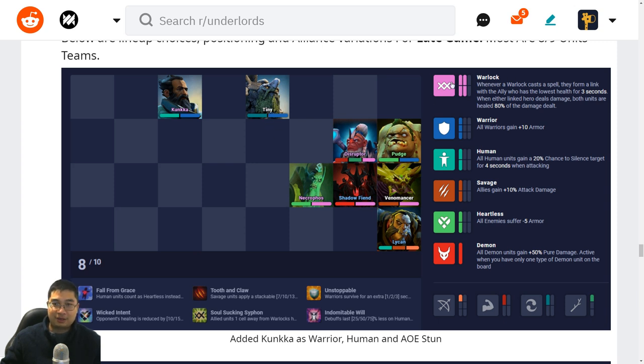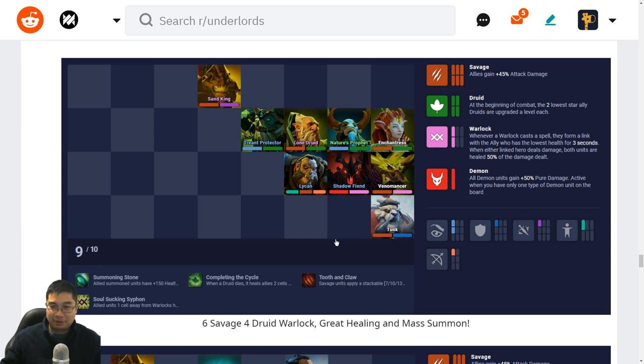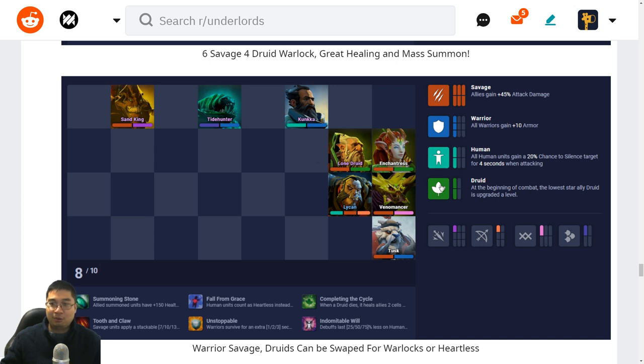Lycan is here because he is also a Savage, but can be replaced. Turning Humans into Heartless with Fall from Grace can also work here. When we do find Tooth and Claw, we can go with six Savages and Druids with the Druid item. If we don't have the Druid item, we can replace Treant Protector and Nature's Prophet with stunners like Conquer, Tiny, Tide, or even one-star Medusa. The key is how much healing we're doing with Druids and Warlock.